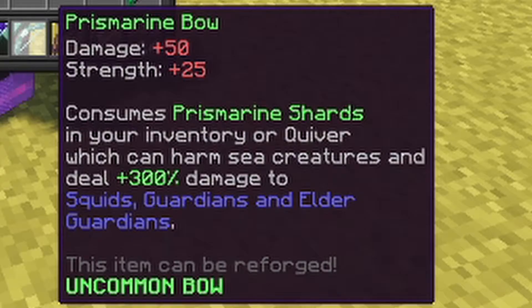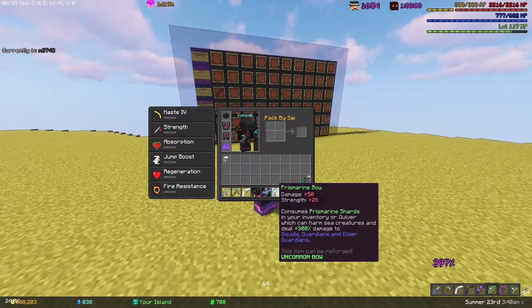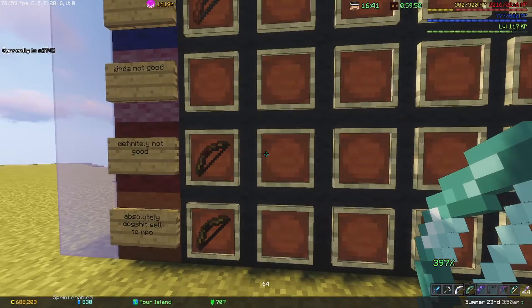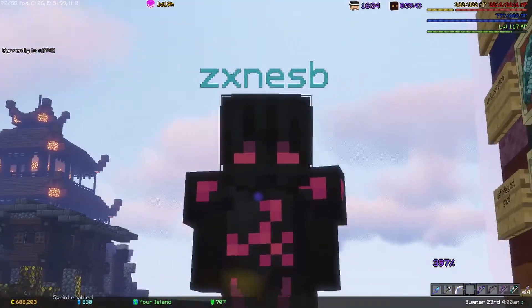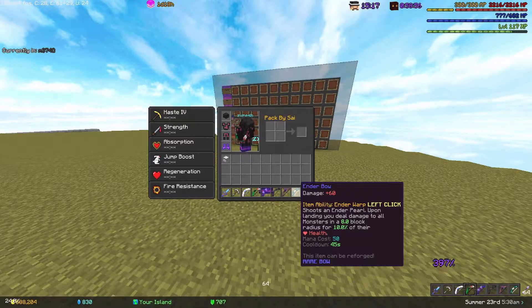The Prismarine Bow has damage plus 50, strength plus 25, only requires three sets of 16 prismarine shards to use, and does 300 damage to squids, guardians, and elder guardians. It's the only bow that can shoot sea creatures, but it's pretty impractical — there's no reason you should be bowing sea creatures. We'll put it in 'kind of not good.'